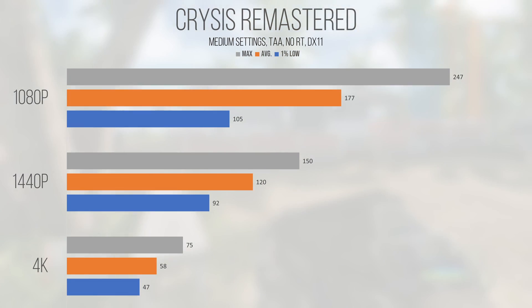Crysis Remastered, an updated DirectX 11 version of the 2011 classic, performed well at 1080p and 1440p, and once again fell off at 4K. With an average of 177 FPS and a 1% low of 105, the 1080p numbers look pretty good. Turning things up to high ultimately tanks performance at all resolutions for pretty much no reason, so sticking to the medium preset is the way to go. At 1440p, the average and 1% low came down to 120 and 92 FPS, which remains beyond playable, especially for a single-player title.